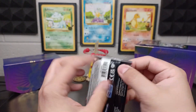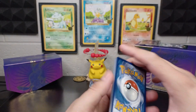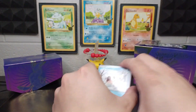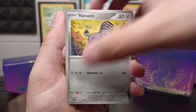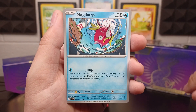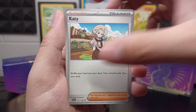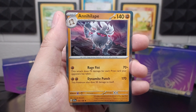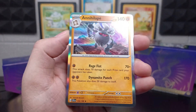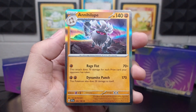Pack number two — so far I like these, they're pretty cool looking. We'll start it off with a Cetoddle. Veroom. Magikarp — I like this artwork, it looks like he just got dropped back in. Magnemite, Beachcourt, Sandaconda, Katy. Reverse holographic Growlithe and a reverse holographic Squawkabilly. And an Annihilape holographic. Check that out — that Annihilape looks so cool, a little evil at first.